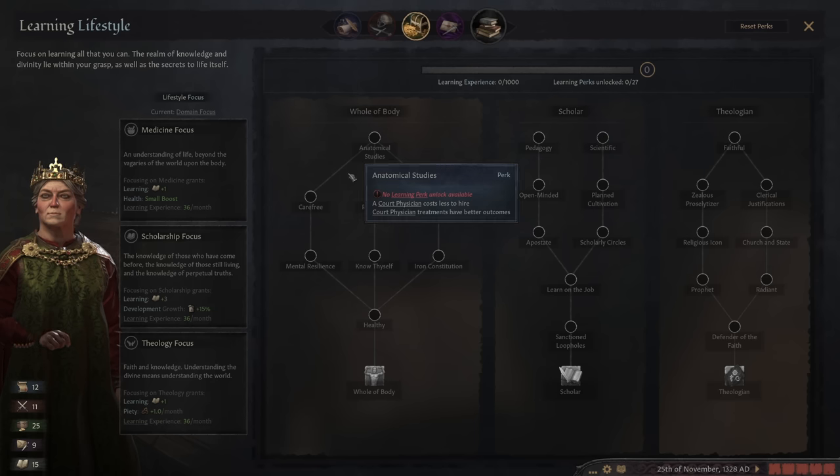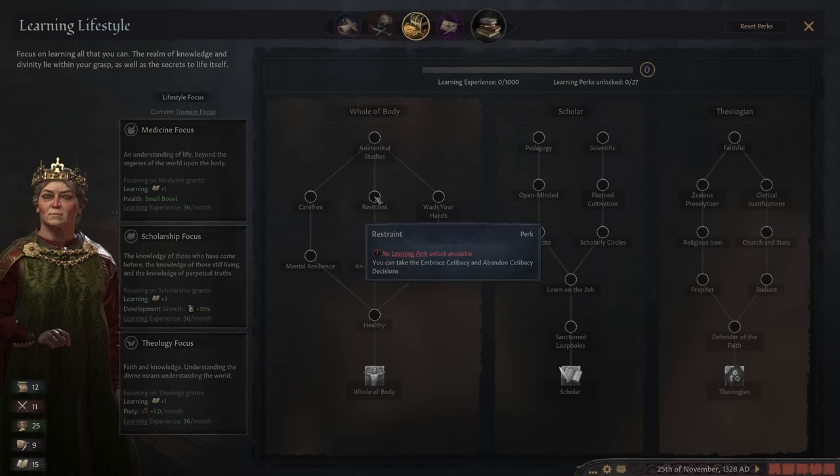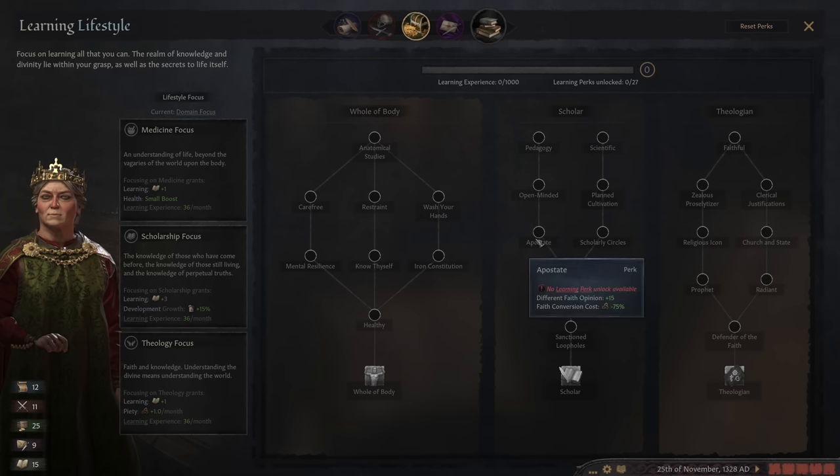If you're having trouble with succession because you're having too many kids, I will generally hold off on getting married until I can go down to restraint. Then I'll pop off one or two kids until I get one that actually works. Then I will pick up restraint, go celibate, and then I can go wild on everything else. A couple other things - just to touch on it - apostate is really, really important when you're going from a Christian faith to a non-Christian faith, or from one faith group to another, because the cost is like 10,000 or 15,000 piety. So you want to definitely pick up apostate before you convert. In this campaign, I was able to go from Catholic to Asatru for like 2,200 piety because of this minus 75%.